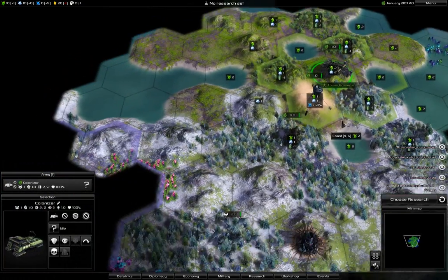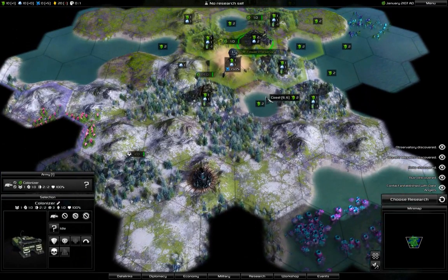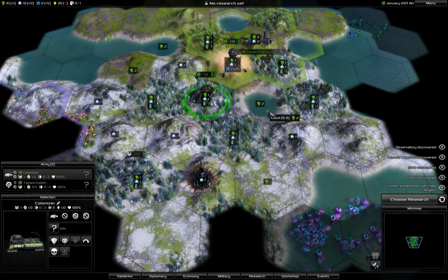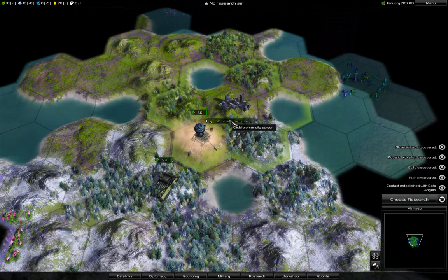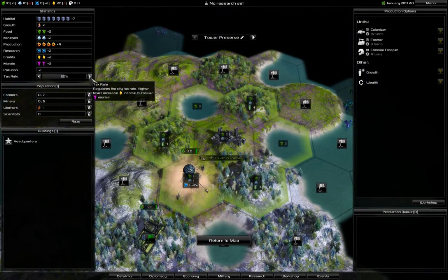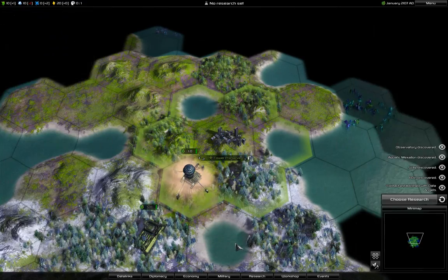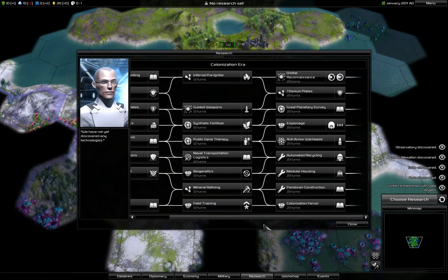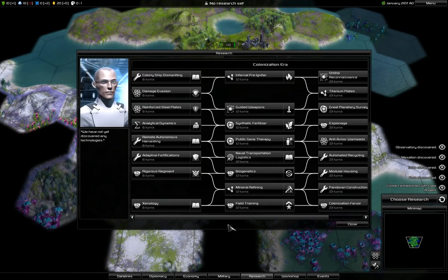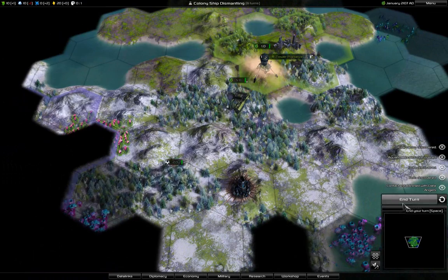Colony established. I'll send the second colonizer down here. They praise me. Worker, growth — two turns to grow. Research: where is colony ship dismantling? Here, in the upper left. And we can end the turn.